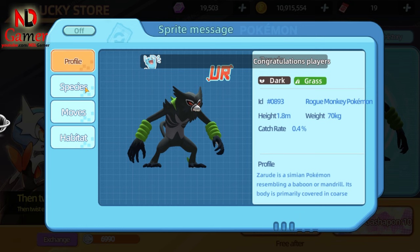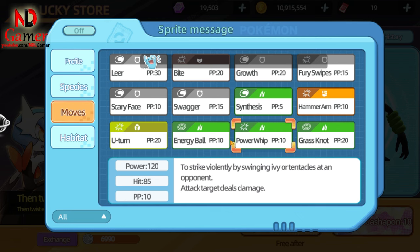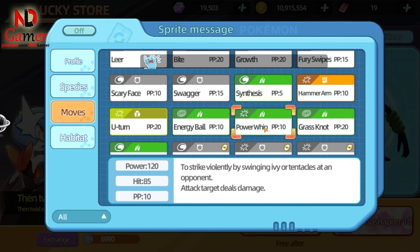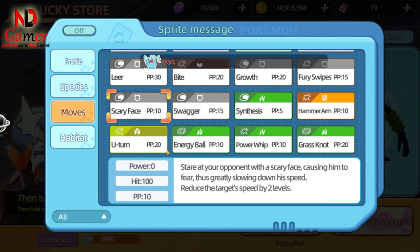Next is Zerud. Looking at its stats, it's not very strong overall, with attack being the highest stat. You can use three buffing skills and then finish with an attack using Power Whip. In my opinion, this Pokémon is a bit difficult to play. The basic strategy is to use Scary Face to lower the opponent's speed, then spam Synthesis and Growth until your attack is maxed out, and finally use Power Whip to attack. However, since Power Whip has only 85 accuracy, it's quite dependent on luck.